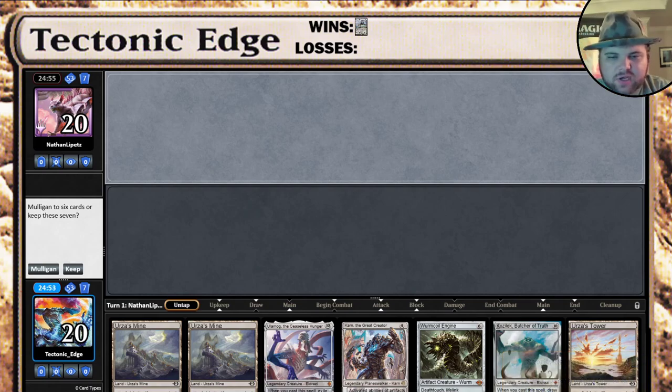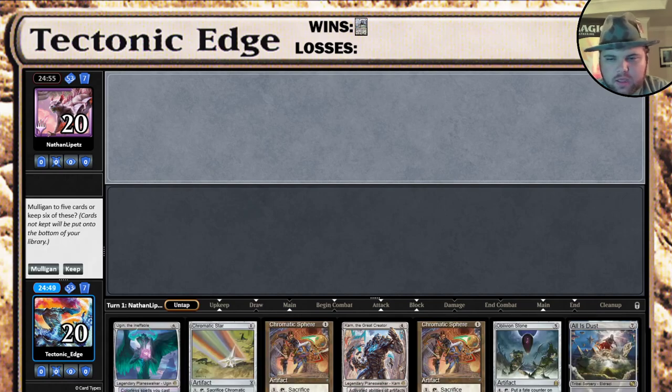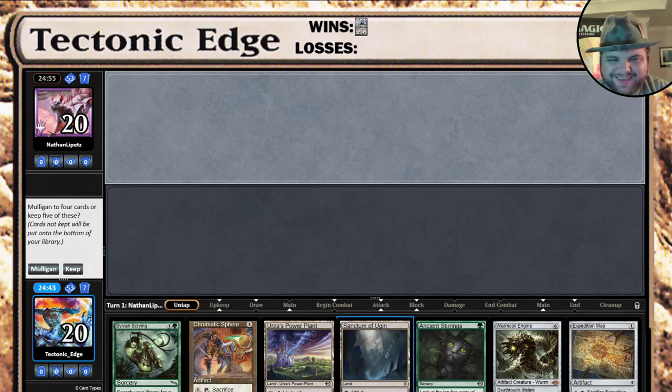What's going on? Tectonic Edge here playing some more Mono-Green Tron. Got a tower, got a mine, do not have a power plant or a search, so we mulligan into a no-Tron land hand. That's okay, we keep mulliganing. Alright, power plant, chromatic sphere. We can go to four, which is likely what we're gonna do.